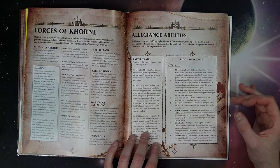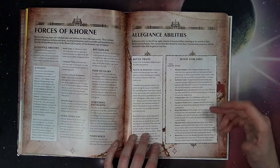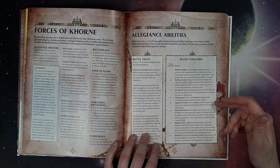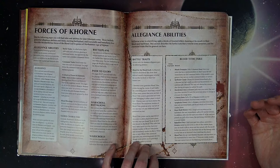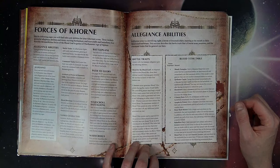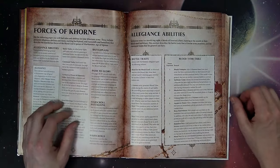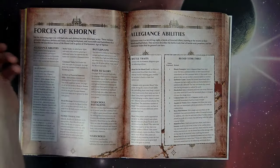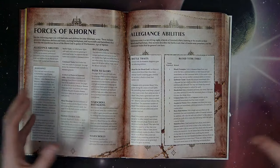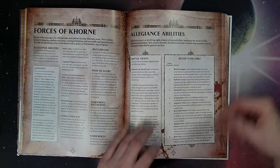At four, Crimson Rain: on a D3, all Khorne models on the battlefield immediately heal that many wounds — hugely beneficial especially with Skullcrushers. At five, Frenzy: select a Khorne unit from your army; that unit can immediately pile in and attack as if it were the combat phase. The one I really like is six — Brass Skull Meteor: pick a single unit anywhere on the battlefield, that unit immediately suffers D3 mortal wounds, then roll a dice for each unit within eight inches; on a four or more, that unit suffers a mortal wound too.